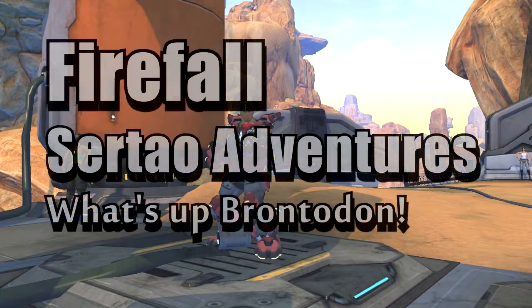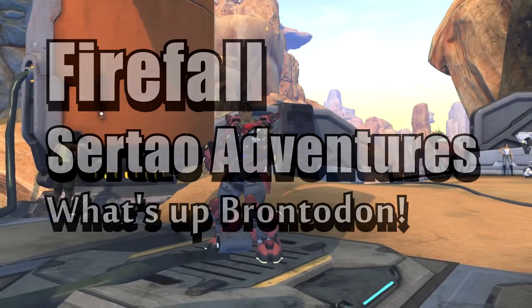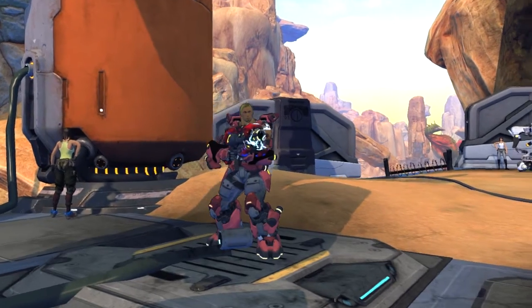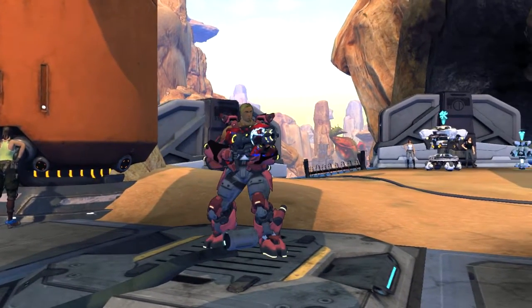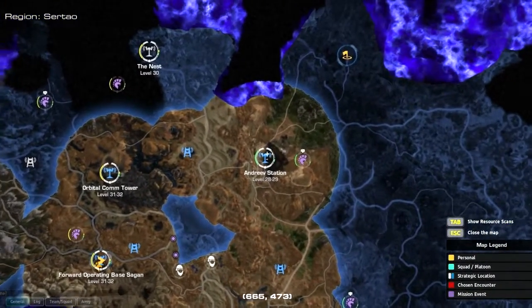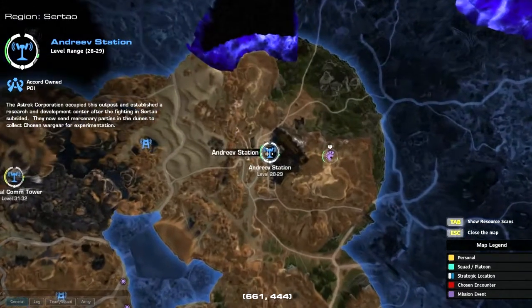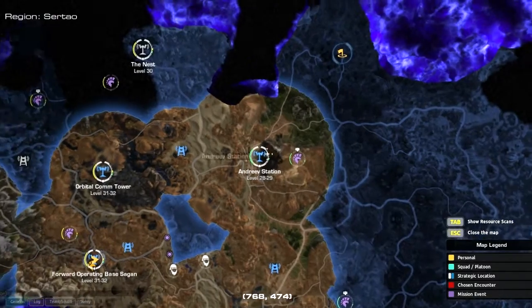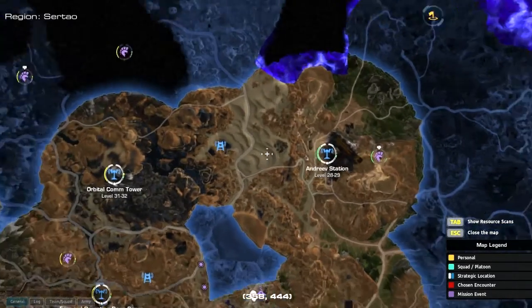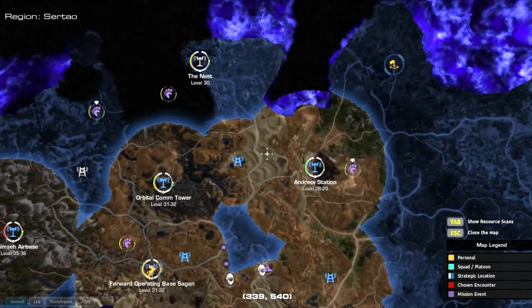What's going on girls and guys, it's your boy GTX Tyson and I'm back with some more Firefall. I've moved on quite a bit — I've got a new grenade launcher and also a new color for my battle frame. I've moved on from Andreev station; my visit there was quite short-lived but I did complete quite a lot of the ARES missions around there as well as other on-the-fly missions, so it was pretty cool.